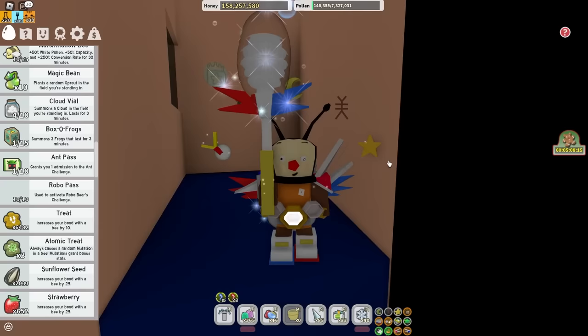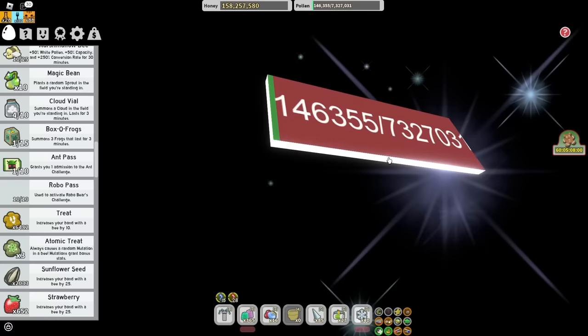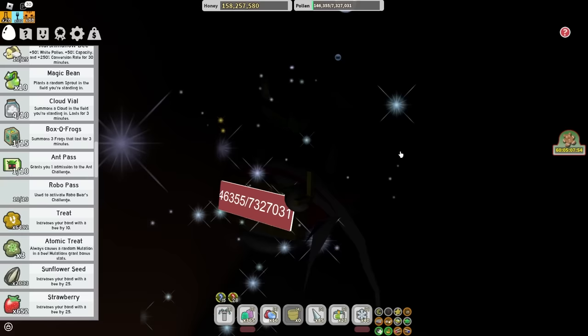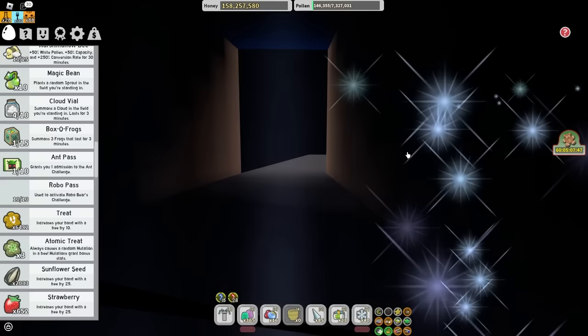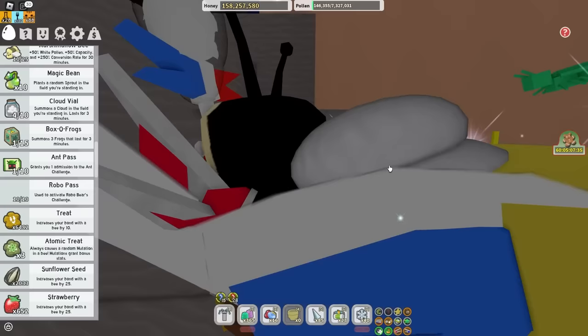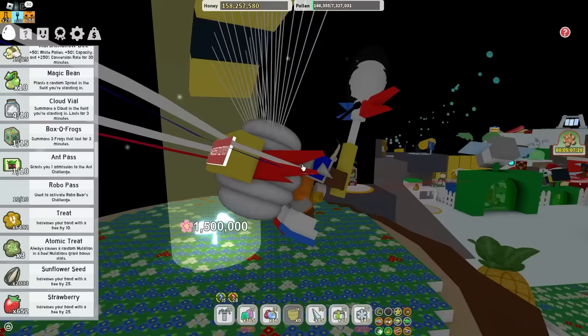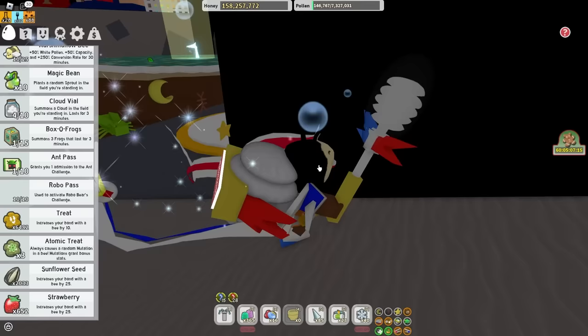There's a secret tunnel under the Dapper Bear Shop. I don't actually think there are any items in here right now, so this one is a bit unrelated, but I thought I'd throw it in there anyway. The developer is always adding secrets to the game, so keep your eyes peeled. Maybe in the next patch there will be some new secret tokens down here. Let me know if you guys find anything there, but for now it seems like a secret tunnel that's just there waiting.